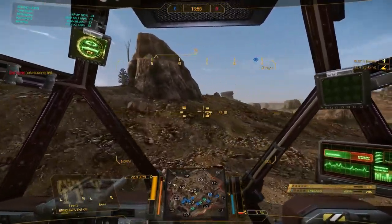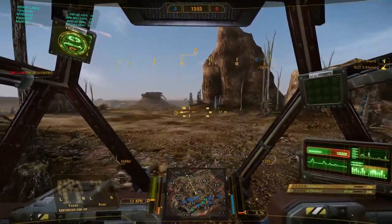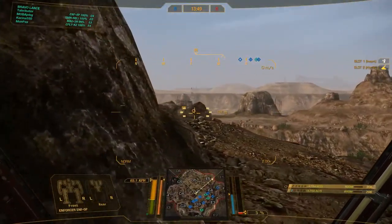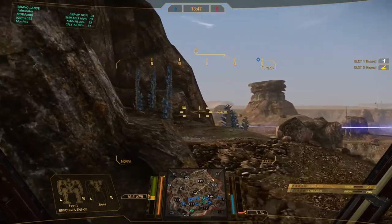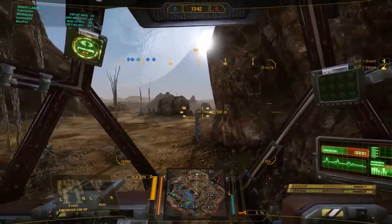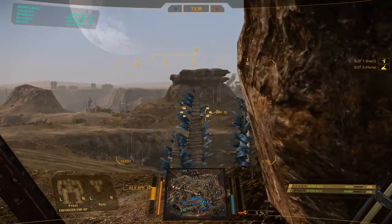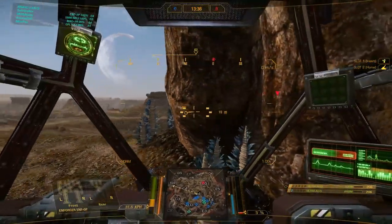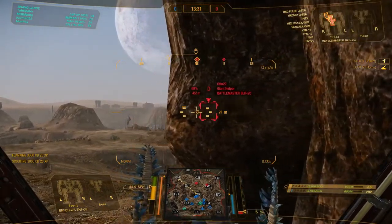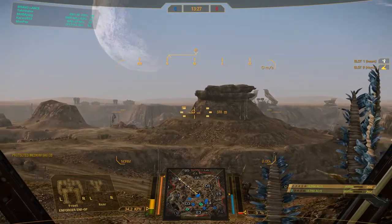The burst damage is absolutely insane when you get lucky with the jams, and you do get lucky with the jams. You will see an example of that in this video. I only have two Ultra AC 5s — it's 10 damage per shot — but the rate of fire makes this an absolute beast build. Especially with the Ultra AC 5 jam reduction quirk on this thing, I think it's minus 20%, and it's definitely noticeable.